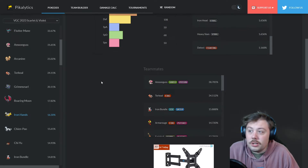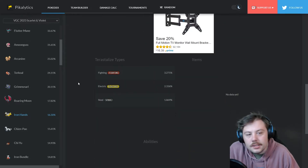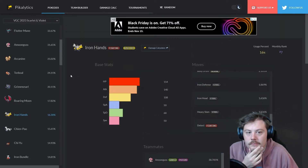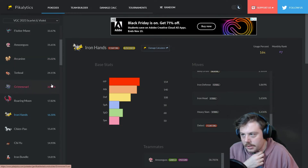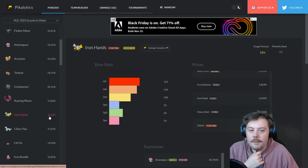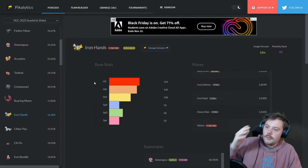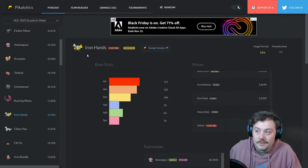Iron Hands pairs well with Trick Room but is bulky enough to function outside of it too. You'll see Fire, Fighting, and Electric tera types as the most common. It drops off a bit in usage compared to the top three — there's about an 8% gap from Torkoal — but Iron Hands has Fake Out, helps set up Trick Room or Tailwind, and just deals a lot of damage.